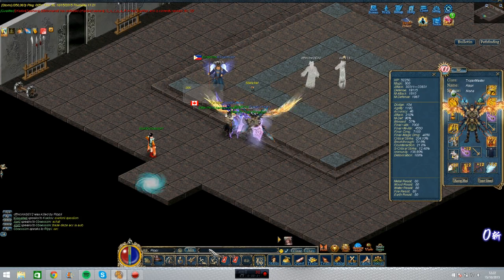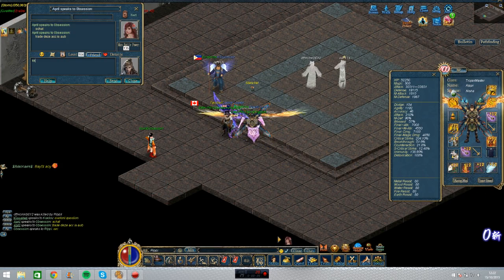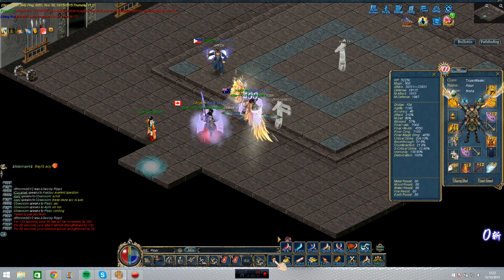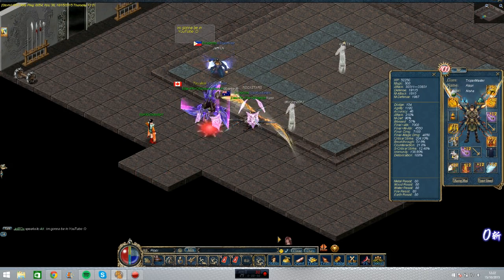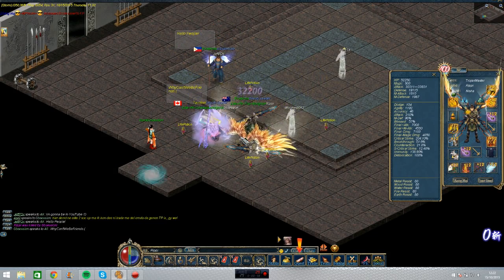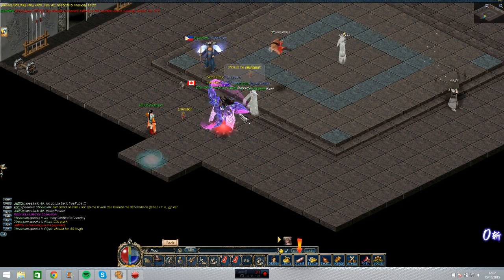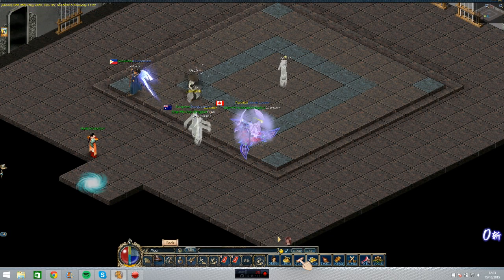I want to test out how much damage I do on someone with wings when I don't have any. So let's test this out. My stats are still the same, 380 BP, more HP now. That was a 55k attack — normally I hit him 60k, so that means I lose a lot of attack if you don't have the wings.